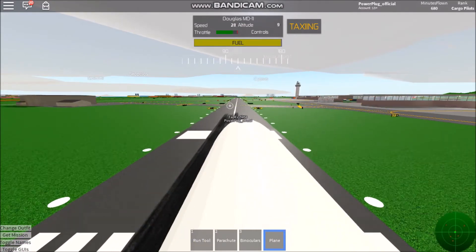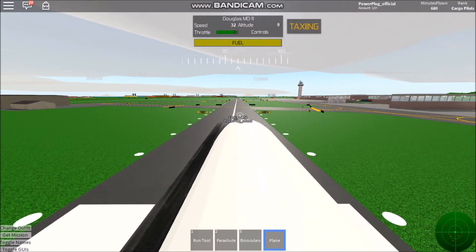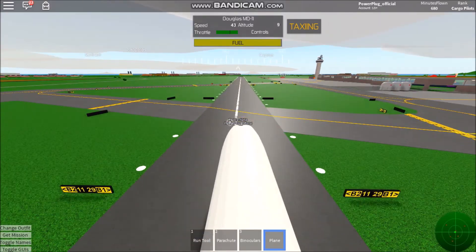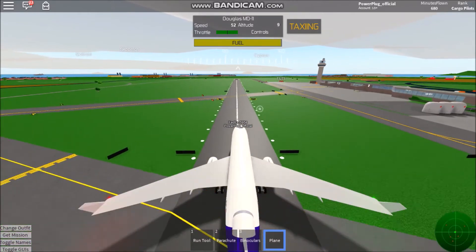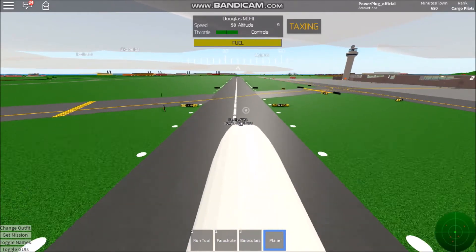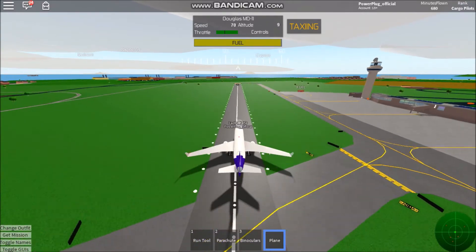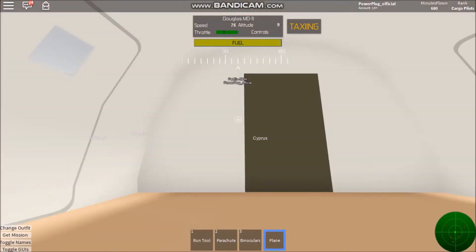As we begin to throttle up we're going to have a nice smooth takeoff, and then we'll be landing at Islarani.